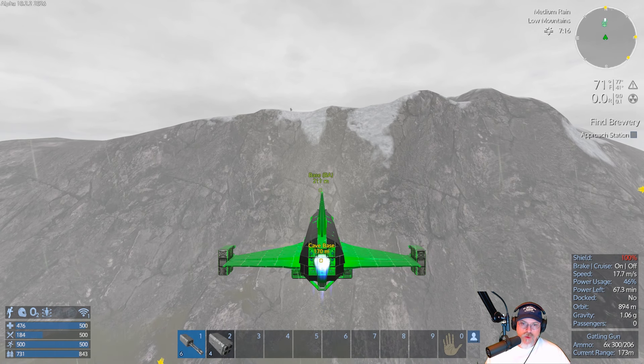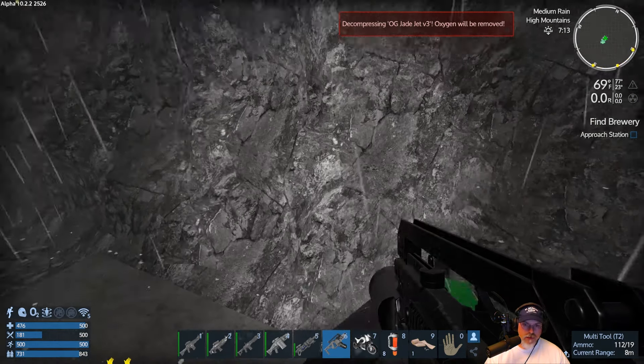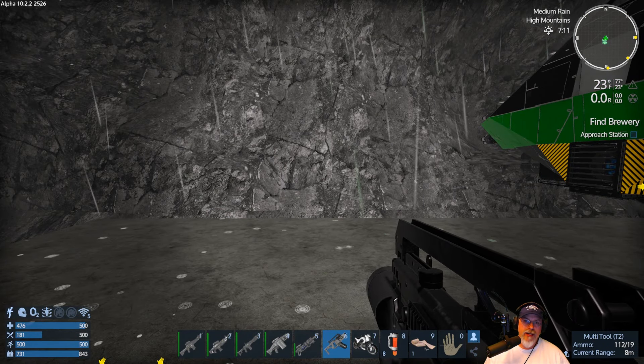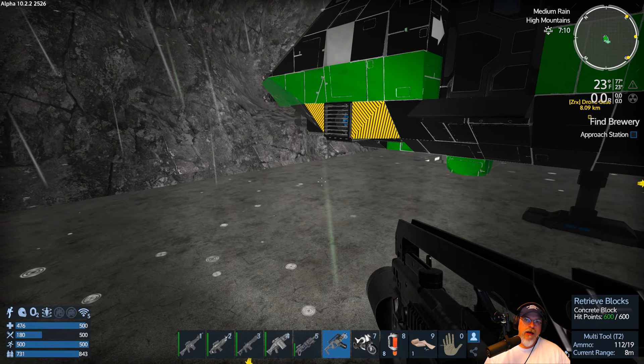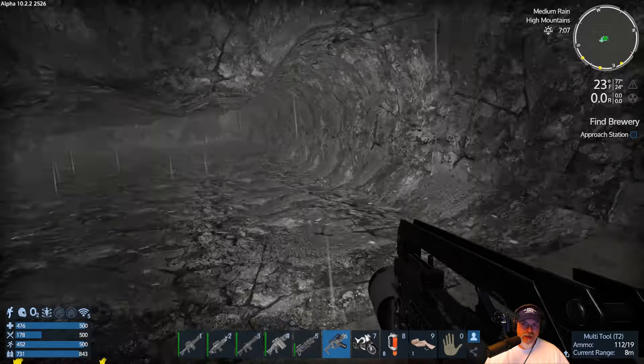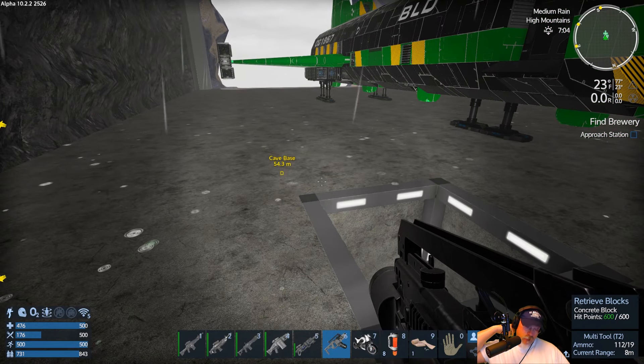Welcome back everybody to Imperial Galactic Survival Alpha 10.2. I'm the old guy gaming and we're going to land at our base and do a couple of things. If you watched the last episode, I went ahead and Googled the Polaris quest — the top brewery quest — and it is definitely not working right. Because when I landed on the lava planet, I should have immediately gotten a bookmark to go to where the brewery was located. That's pretty much the way all the quests work in the game. Apparently it's supposed to show up and it didn't for some reason.